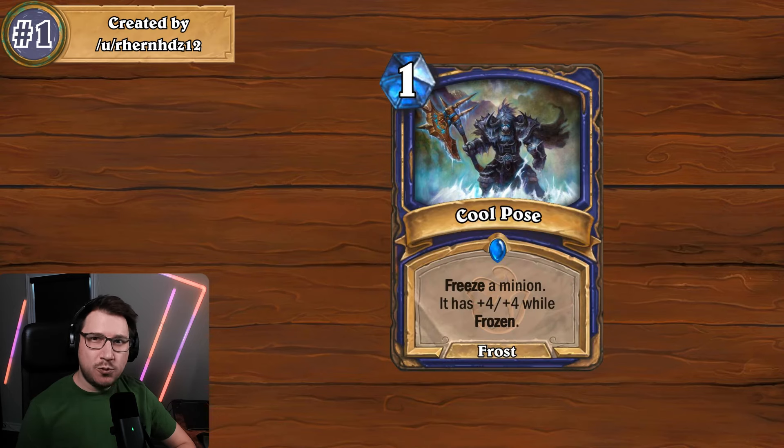The first card we have this week is Cool Pose. It is a one mana shaman spell that reads: freeze a minion and it has plus four plus four while frozen. If you've watched some of my previous videos, you know I'm a fan of cards that can be used multiple ways, both offensively and defensively, and this is a perfect example of that.